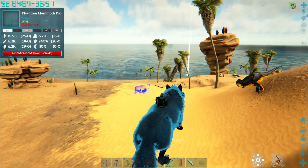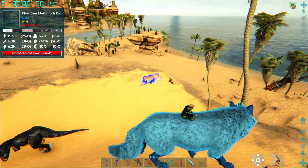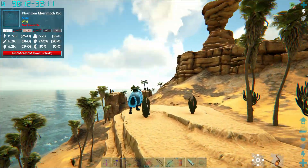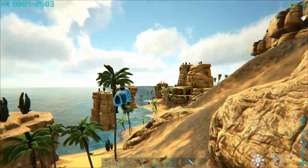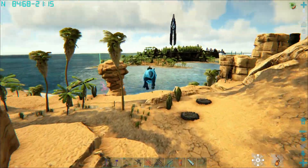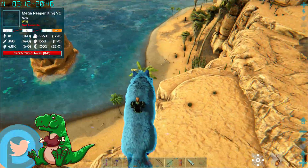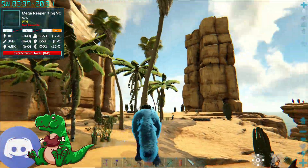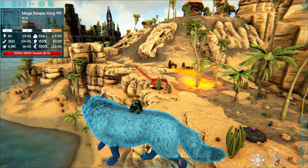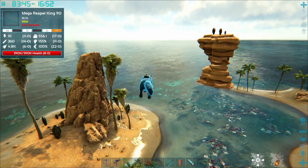Oh wow there's a phantom - the phantom mammoth! I'm gonna find one though, that would be so good. So you need to reduce the female T-Rex's health - what is that? Omega Reba King, hi friend - you seem scary. I think you're from AG Reborn. We can't fight that, we don't have anything that can take it in the mod.